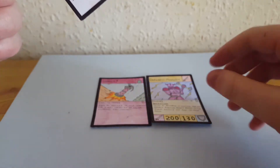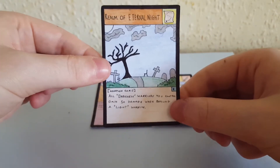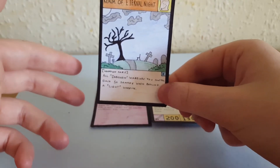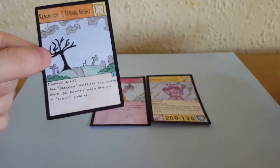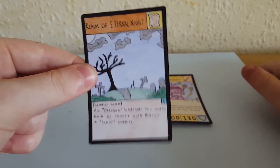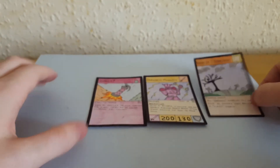Now the last card — the location card for the darkness set. It's finally been done and it's called Realm of Eternal Night — not eternal light, eternal night. I like how I did the tree here. How this works is: all darkness warriors you control gain 50 damage when battling a light warrior. So it only works against light warriors, making darkness warriors pretty overpowered against a light deck. If you use this and your opponent doesn't have the opposing location card — which is coming soon — you're probably going to win the duel. That's Realm of Eternal Night and I hope you guys like it.